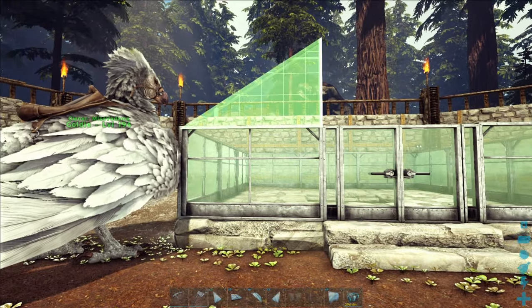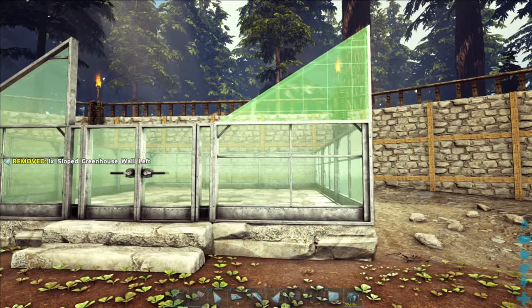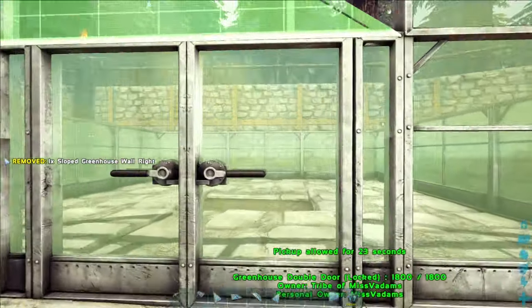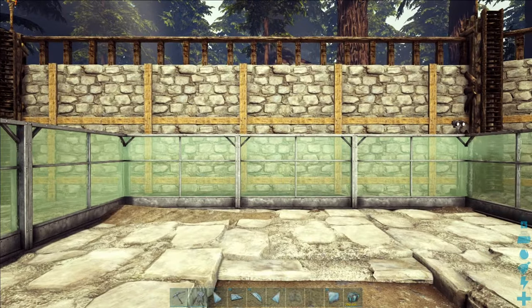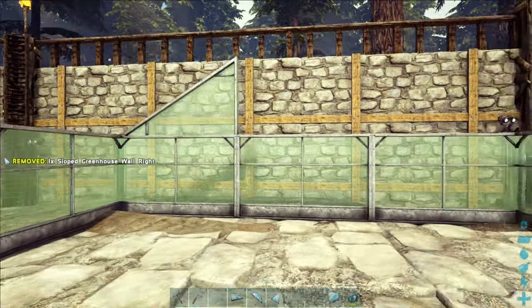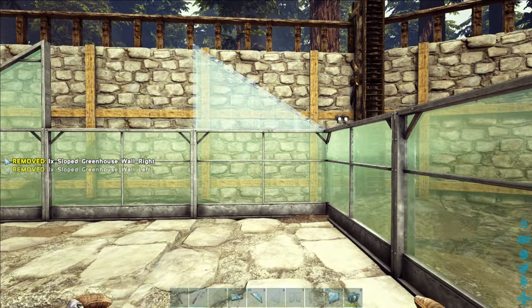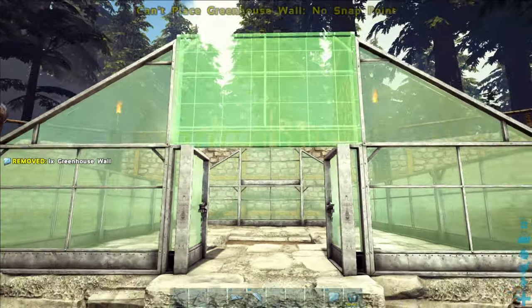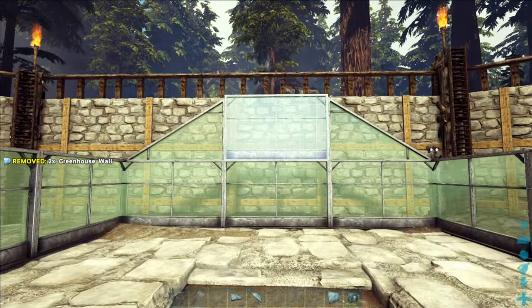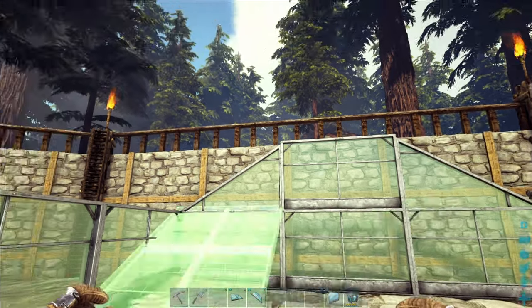We've got these little sloped pieces here — you can just have a completely flat roof if you prefer, but personally I like to have a bit of a sloped roof. I think it looks pretty neat. A couple more wall pieces here and here, and then we can go and put in the sloped pieces.